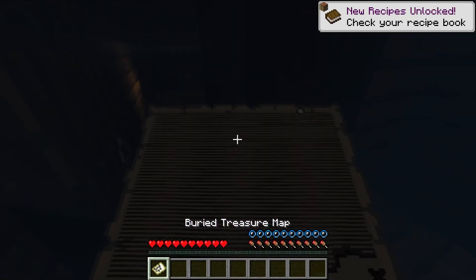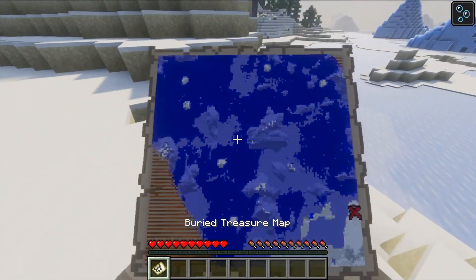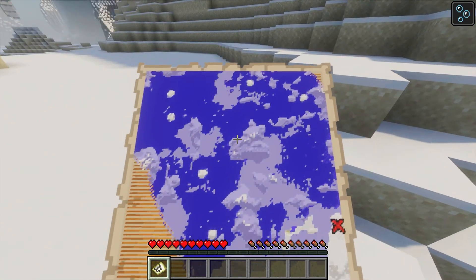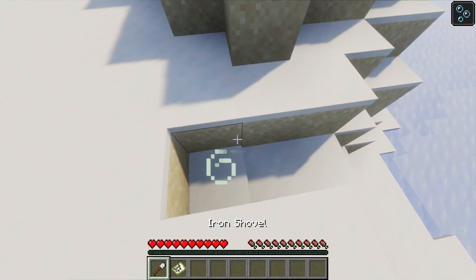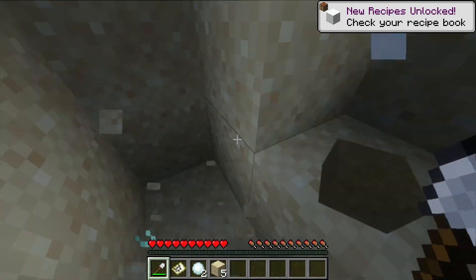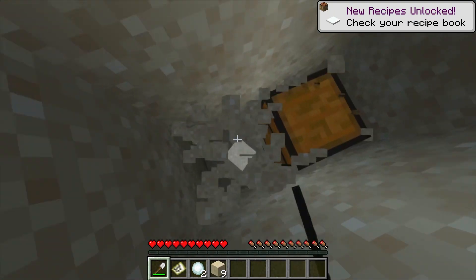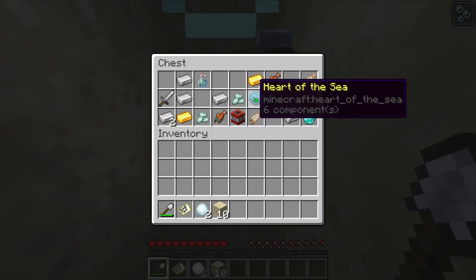Grab that map and check it out. It's going to show you the way to a buried treasure, which — yep, you guessed it — involves more digging. These treasures are typically buried under sand on some nearby beach. So head over to the marked spot and start shoveling. Eventually, you'll uncover a treasure chest, and if you're lucky, inside you'll find the heart of the sea.